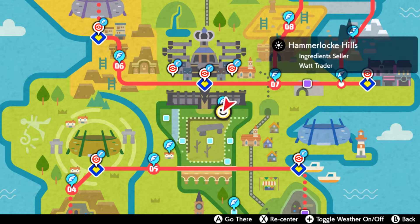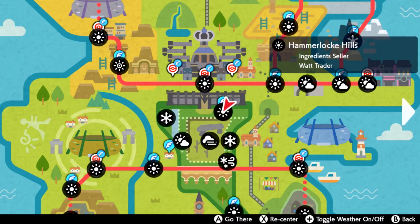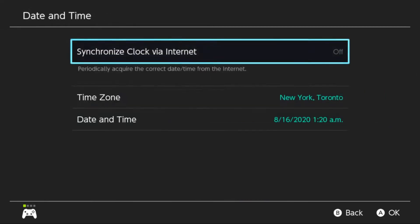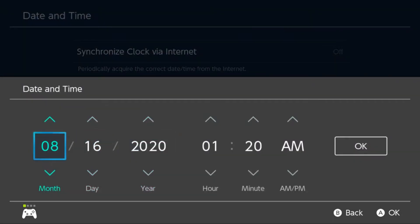Go ahead and fly over to Hammerlocke Hills in the Wild Area. You're going to need the weather here to be clear, so to do that we're going to go to our Switch system settings and we're going to change the date and time here to August 16th, 2020.